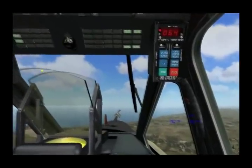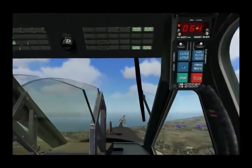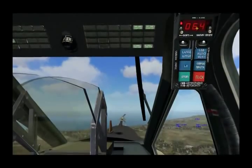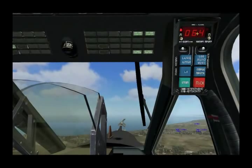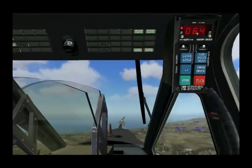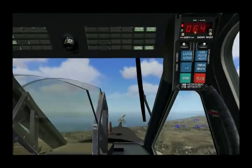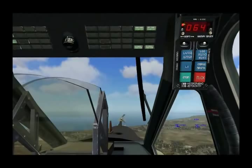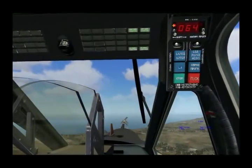Moving over here, we'll take a look at the UV-26 panel. The display indicates either the current program or the number of flares remaining. Each wing can hold 64 flares, and we can cycle between the left, the right, or both. Right now, indicated by the light here, we have the left wing selected.